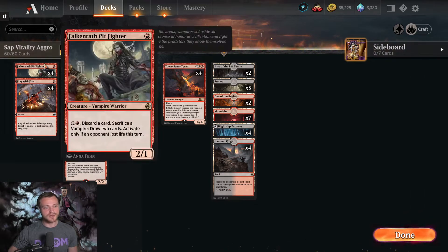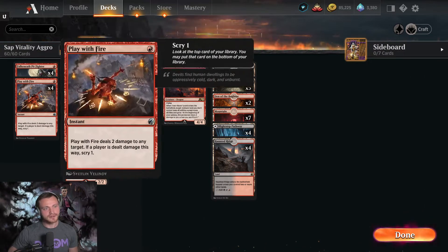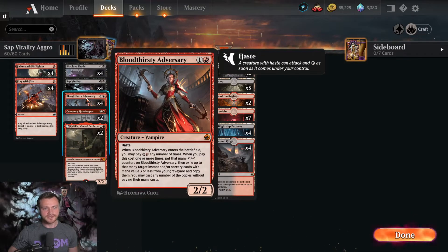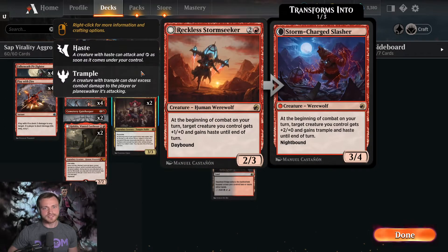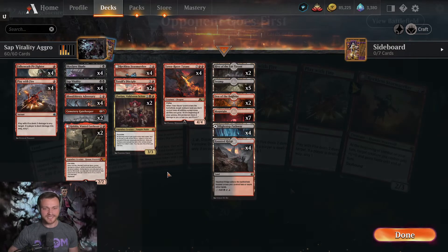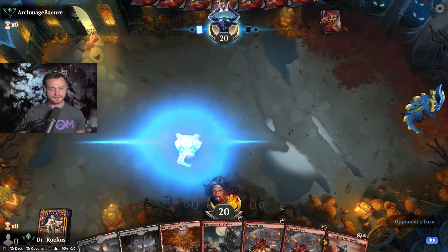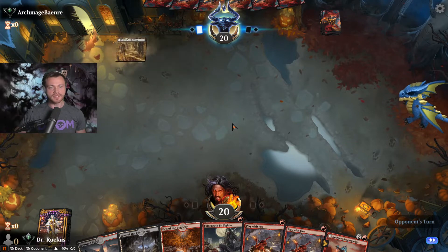To fill out the deck: Falkenrath Pit Fighter as a one-mana 2/1 in the early aggressive slot, four copies of Play with Fire to fill out the curve and synergize with Florian, four copies of Bloodthirsty Adversary as the two-mana 2/2 haste that you can play later to get back a Play with Fire or Sap Vitality, and of course Reckless Storm Seeker. Two copies of Toralf just because I didn't want to play four copies of the legendary Florian. That's the deck — hope you enjoy the gameplay!